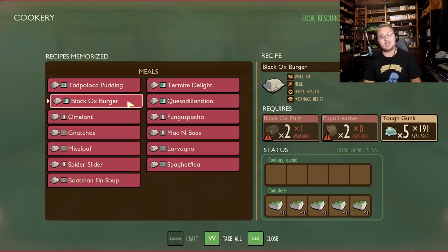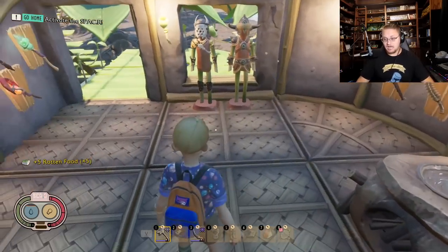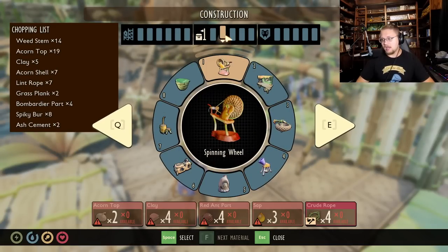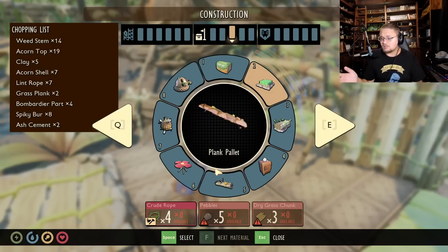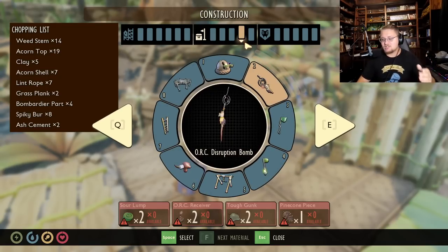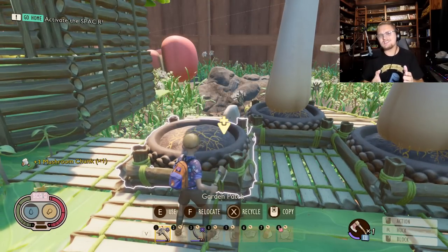There's another bonus tip tied to the cookery: use rotten food. Don't eat it — that doesn't help anybody — but rotten food and rotten meat can be used as fertilizer inside farms. So if you accidentally forget to grab your food off a cooking spit or out of your cookery, those rotten food items can be used to increase the speed that things grow in the game. Very powerful and very needed — all you need is a garden patch.